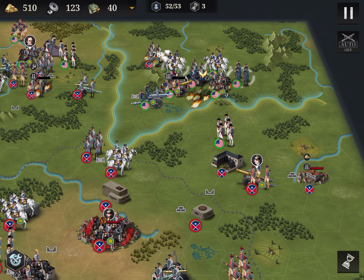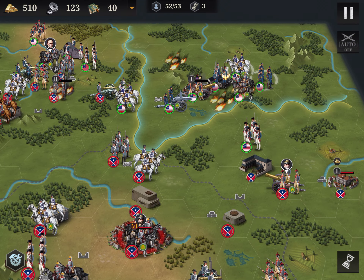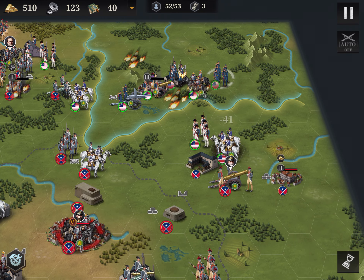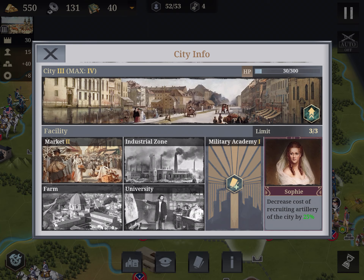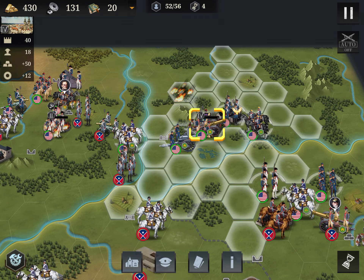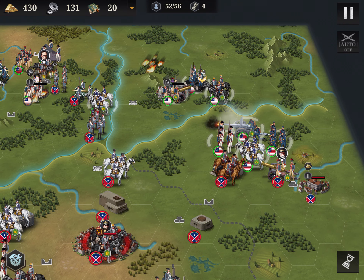I don't like to be surrounded — maybe I'll go discovery west just to help. The enemy artillery is getting in position. One of the toughest things is to remember every turn to get your military tactics and keep investing.